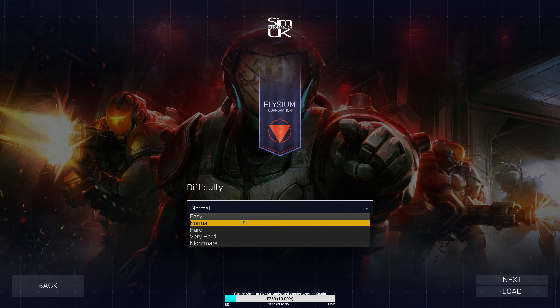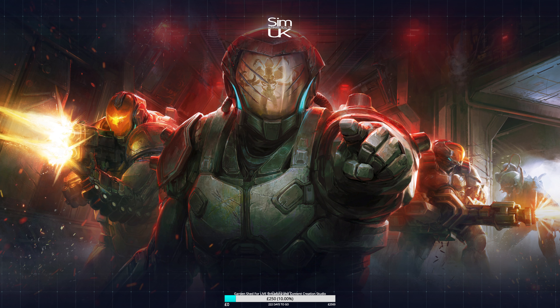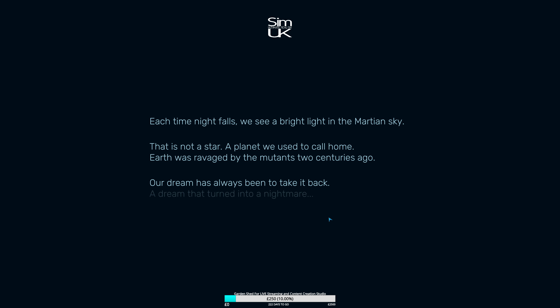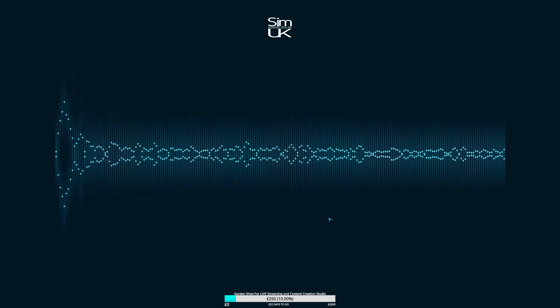We'll put it on normal because I really do struggle with it, and I'm going to go with the tutorial. I've got Voice Attack running in the background as well just to see if I can add a bit of nightfall je ne sais quoi. The backstory is pretty cool — we can see a bright light in the Martian sky. Earth was devastated by mutants two centuries ago, and our dream has always been to take it back — a dream that turned into a nightmare.